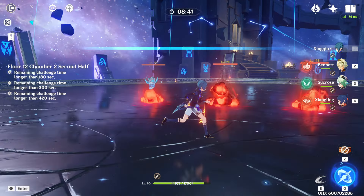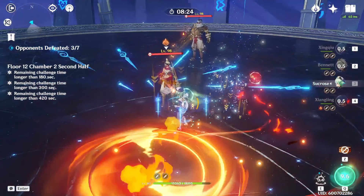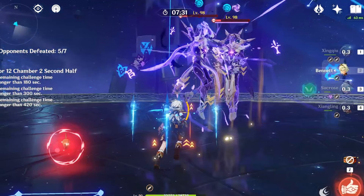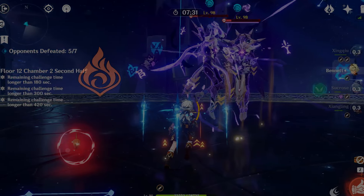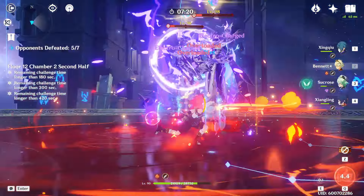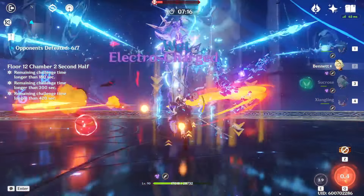On the second half, we're fighting three waves of enemies: starting with three pyro fatui agents, followed by an Eremite enchanter duo, and finally ending with two electro abyss lectors. This last wave is what really makes this fight difficult and requires you to bring a good amount of pyro, cryo, or dendro application. For this run, I'm using a standard national team, which gave me one of the fastest clears on this half.